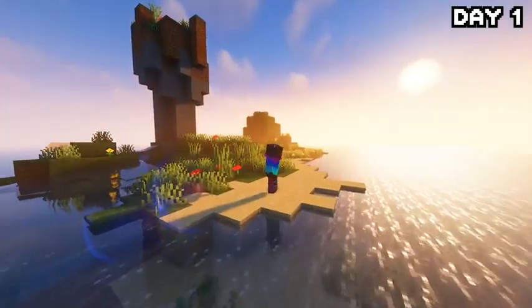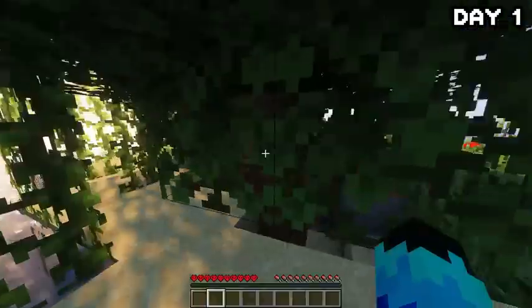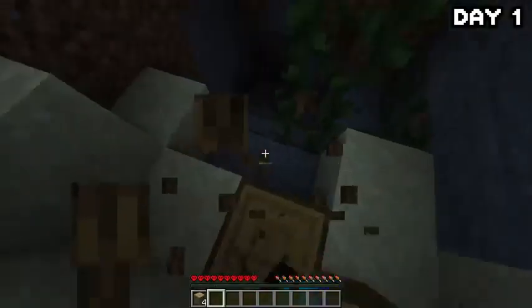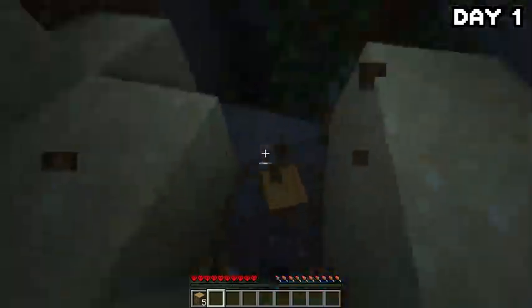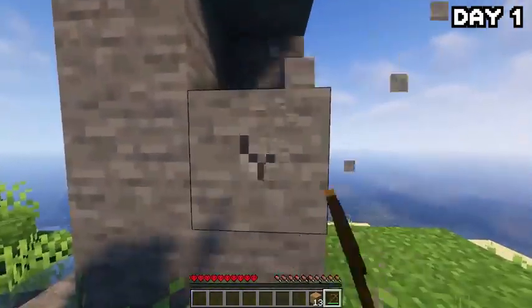Day one on this lonely little island stranded out in the middle of nowhere — we began our journey by chopping down the singular tree on the island. Whilst grabbing the wood, I noticed there was a cave right next to it, but instead of risking death this early on, I decided to get my stone from the big rocky shard on the island instead, because that cave looked quite ominous.